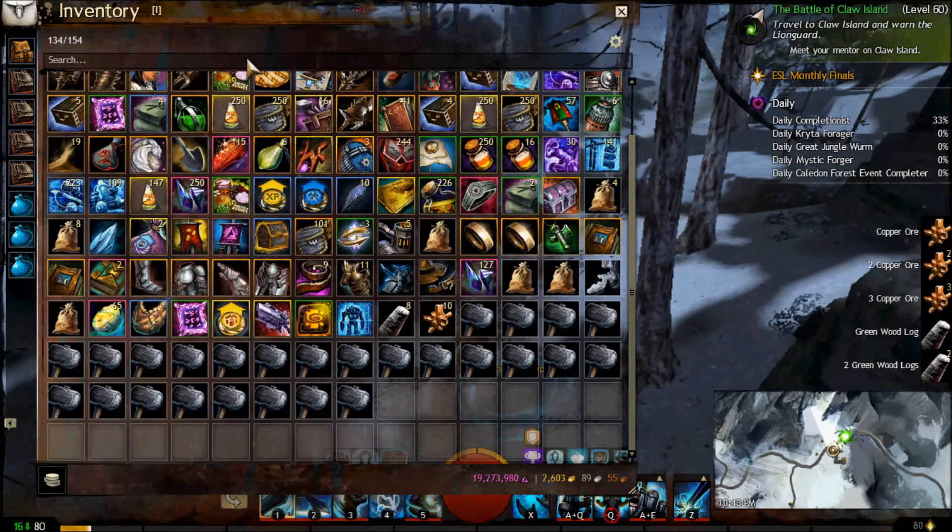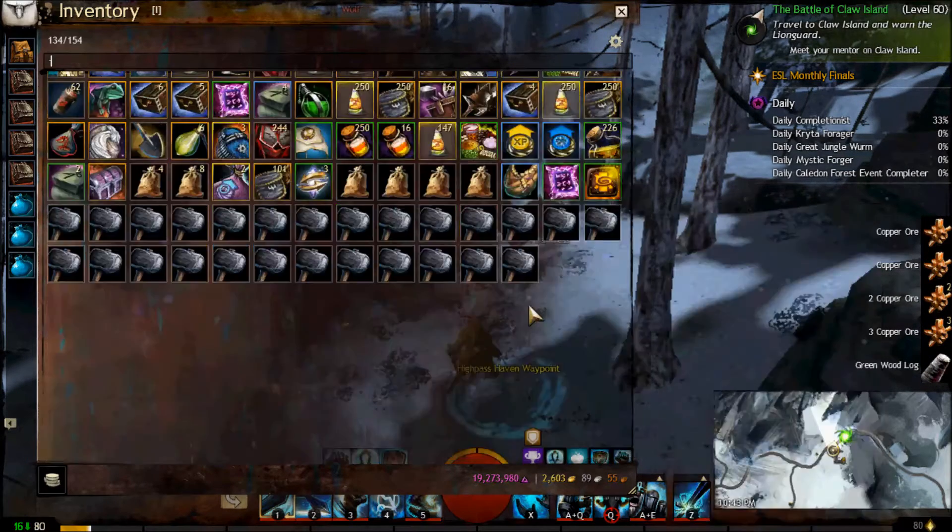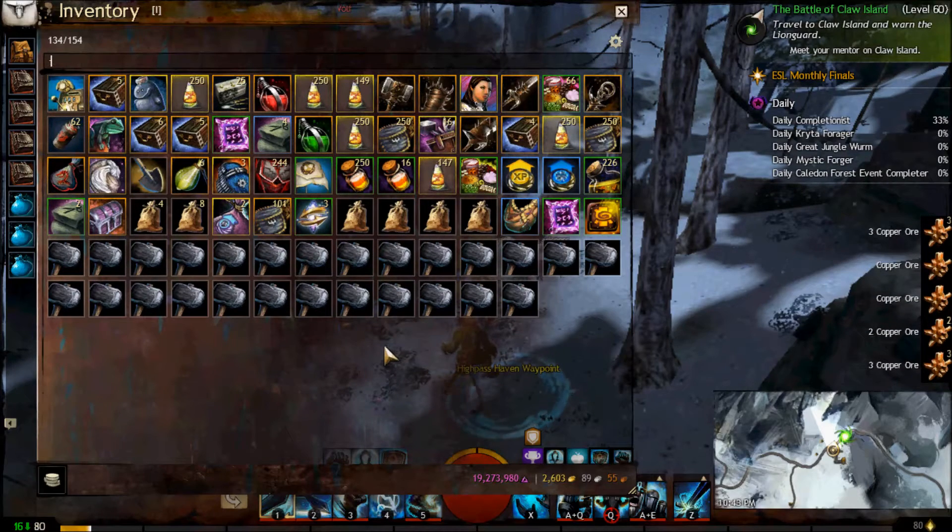Well, you go to the search bar — using the search bar is the trick. Weapons have a weapon icon with a minus sign in it, so you can type the minus sign and you'll notice the weapons will stay there.